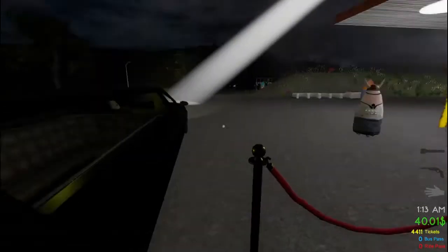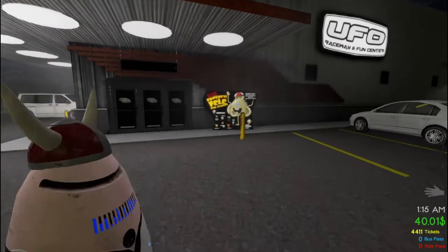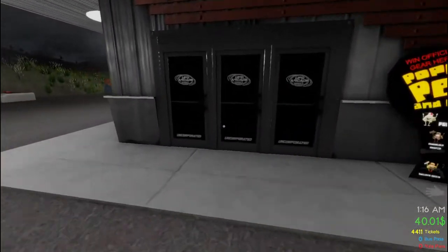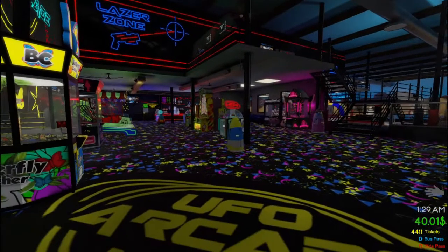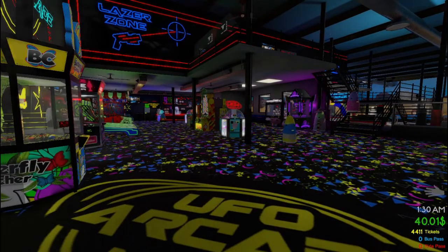So back to the future that limo! Here we've got Raceway inside and also a laser tag as well. We're going to play the arcade games in this episode. Here we are — UFO Arcade, Raceway and Fun Center, how cool does that look! The games in here do cost a little bit more, so we've still got 40 bucks to our name.